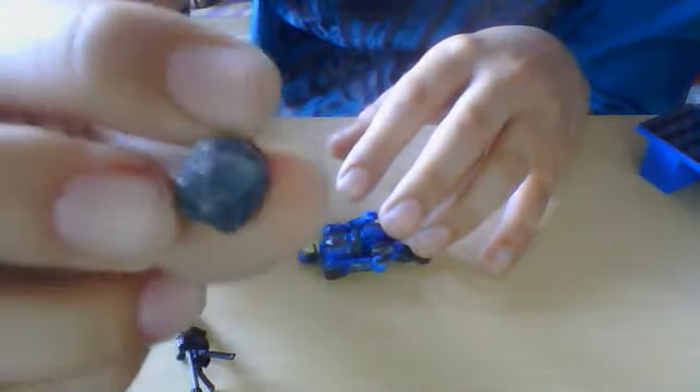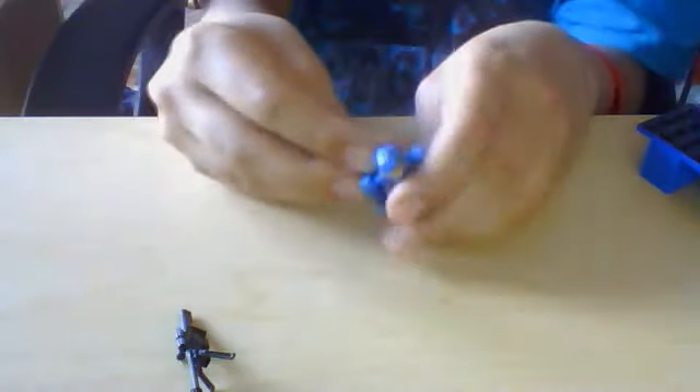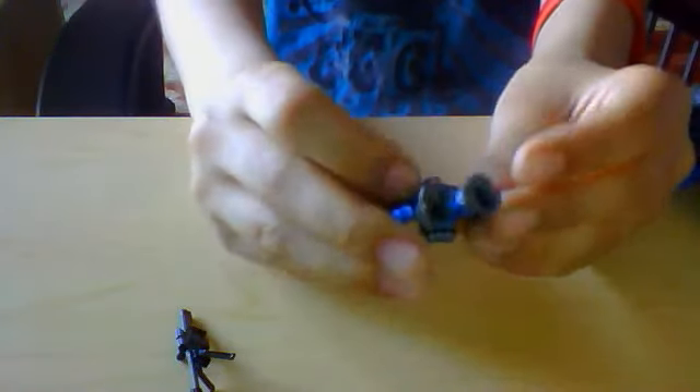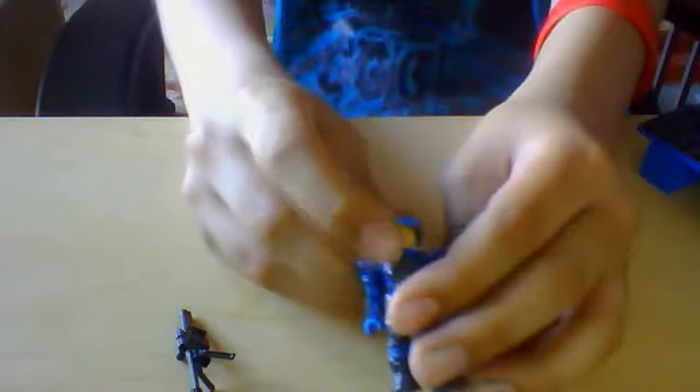Now to get onto the UNSC marines. We'll start out with the regular marine but with a black sniper - and I'm not kidding, a black sniper. First I'm gonna show you the backpacks. Here's another marine - he has actually shown his face. He has glasses.